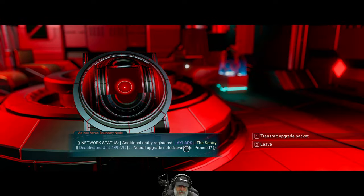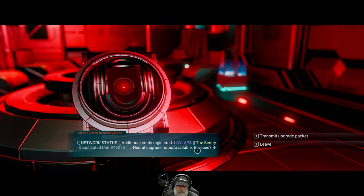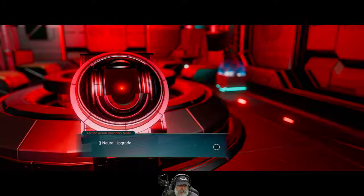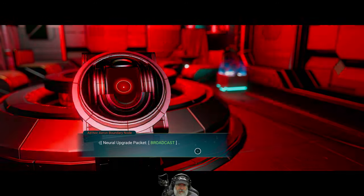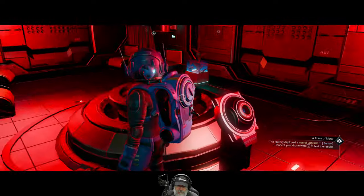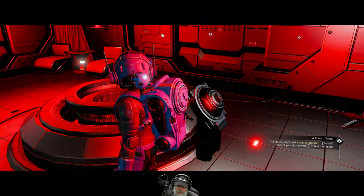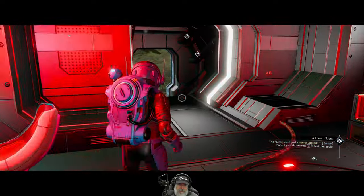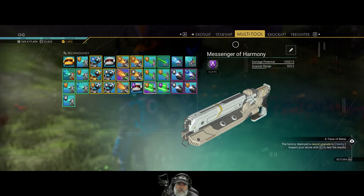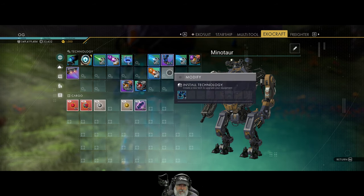Additional entry registered. Sentry deactivated. Neural upgrade noted — available to proceed. Transmit upgrade packet. I don't even know what the hell is happening but let's do it. Neural upgrade packet broadcast, awaiting remote response. A factory deployed a neural upgrade to Sentry. Inspect your drone with E to test the results. So first of all, let's go ahead and install the hard frame legs.